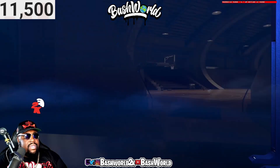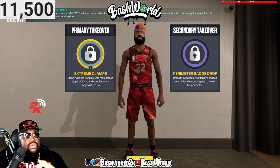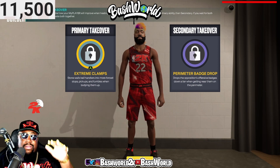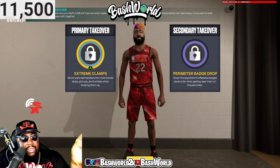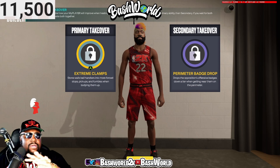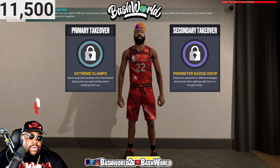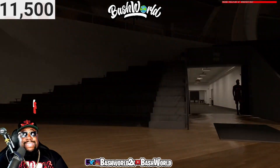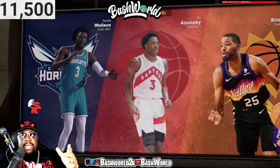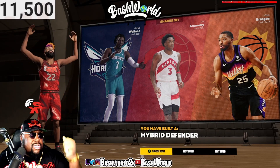Now we're about to get real locky on them. I would put extreme clamps as your primary takeover — you're a defender, so you want that extreme clamps in your primary. You only got two options: rim and this, so I'd go with extreme clamps since you're a lock. Put that and put perimeter badge drop as your secondary. You're gonna cause so much problems. This is a special kind of build — a real clampy build. Look what you get: you got Gerald Wallace, you got OG, you got Mikal Bridges. You got a hybrid lockdown extreme clamps defender.